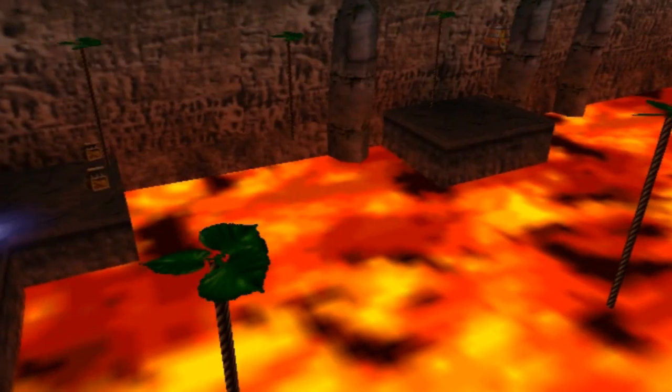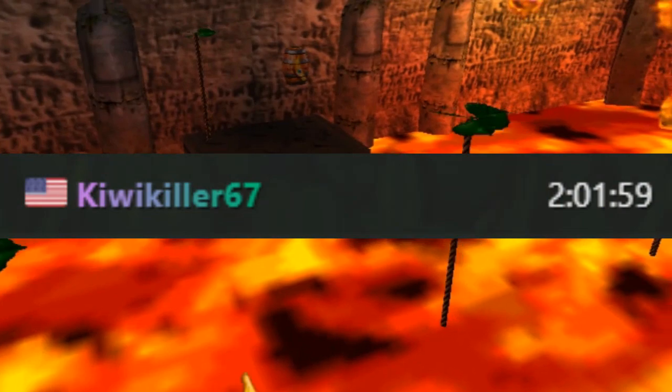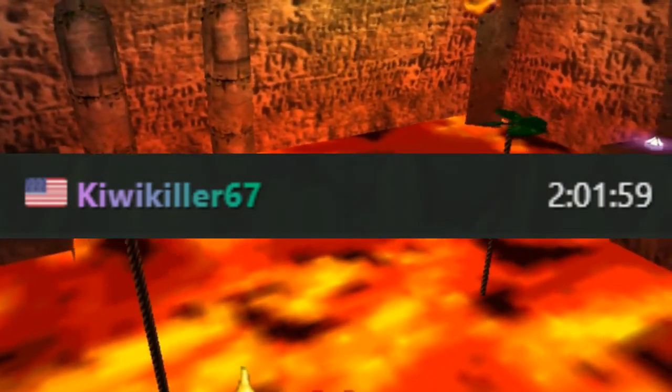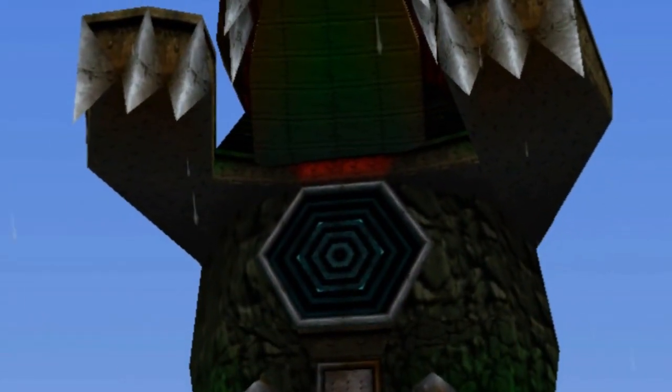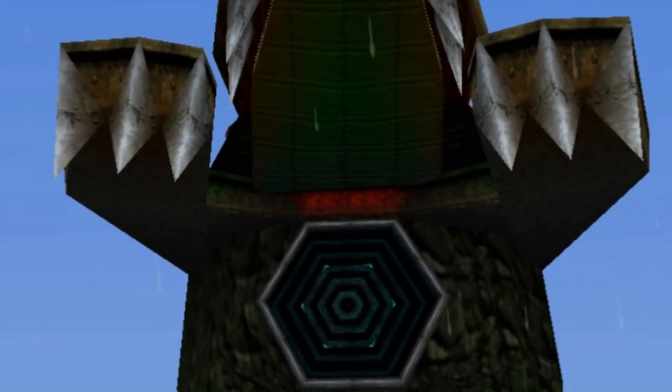Today we look at a sequence break in Donkey Kong 64 that I believe has been the most impactful on the speedrun. Without this sequence break, any percent would be a little over two hours — a whole hour and 36 minutes longer than its current form. Today we tell the story of Hideout Helm Early.